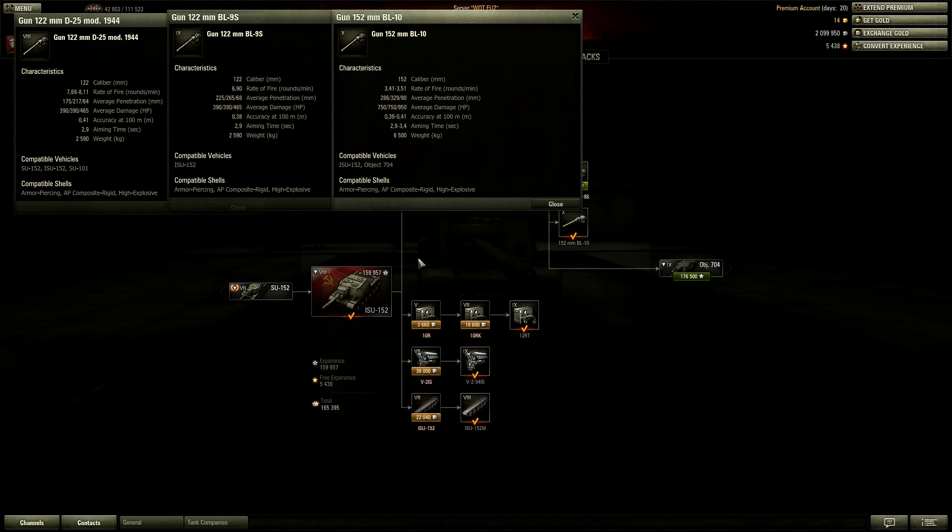Then there's the BL-10 — a tier 9 gun on a tier 8 tank, and the most feared gun in the game. It has a slow rate of fire at 3.41 rounds per minute, but 286mm penetration with AP, 329mm with gold, 750 average damage, 90mm penetration with HE, and 950 average HE damage — meaning you can shoot HE at lightly armored vehicles for full damage.